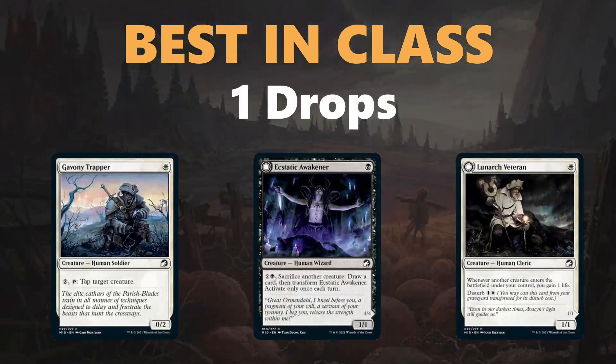At the one-drop slot, there are some very good one-drops in this set, which isn't always the case. We've got Gavney Trapper, Ecstatic Awakener, and Lunark Veteran — all very powerful plays to do on turn one — and they scale relatively nicely into the game as well.